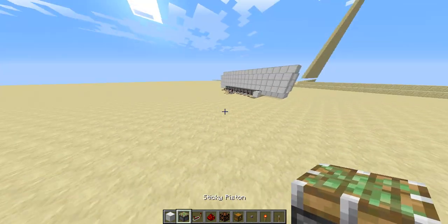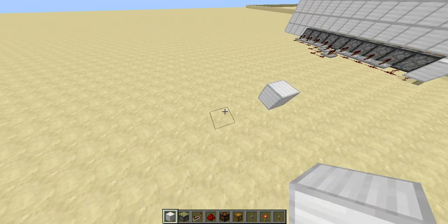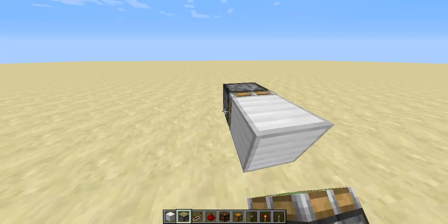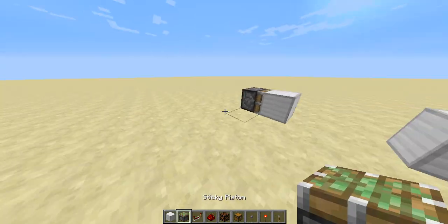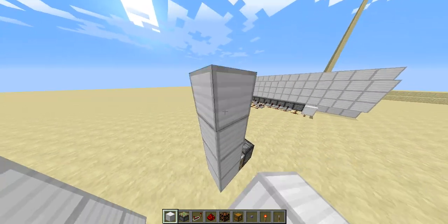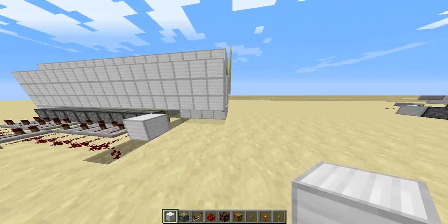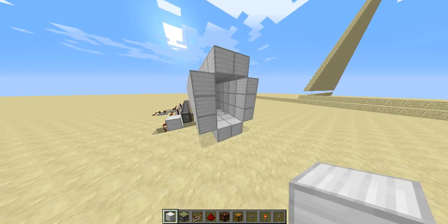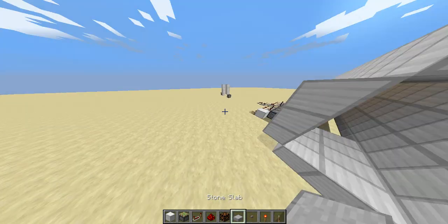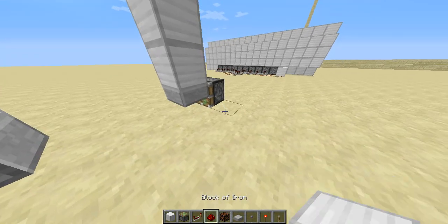We're going to build this over here nearby. We're going to start by building the module we're going to constantly repeat. As you can see, this is just one little piece of that large hallway. We would probably put stone slabs in for the floor.